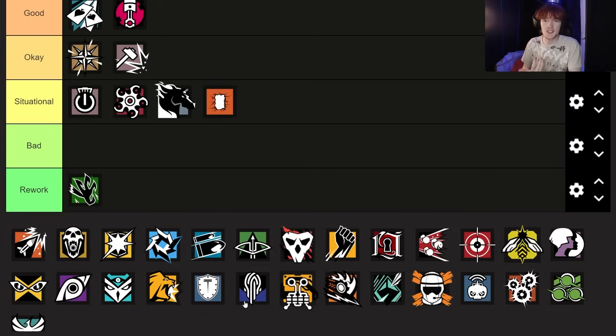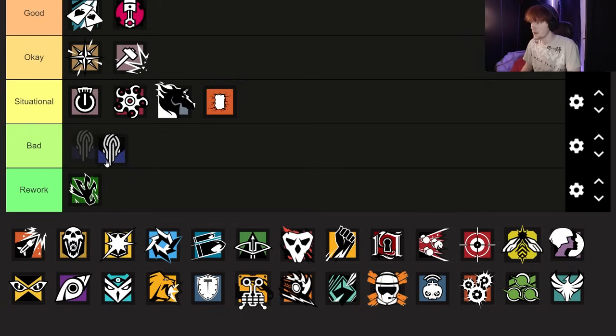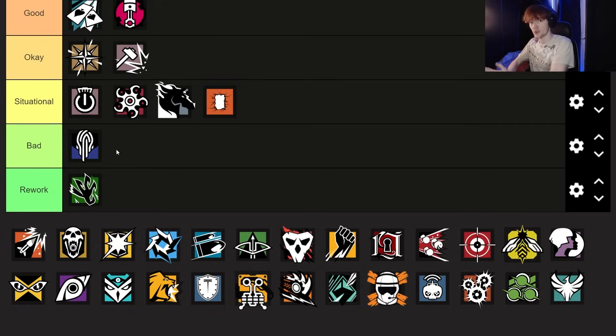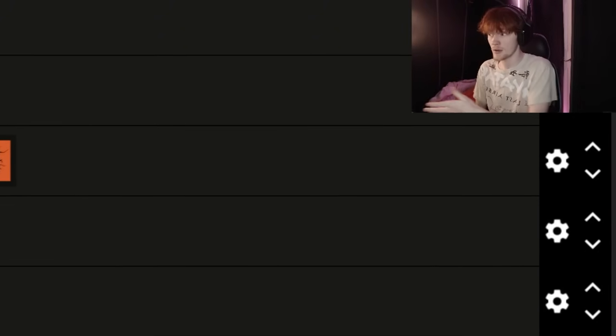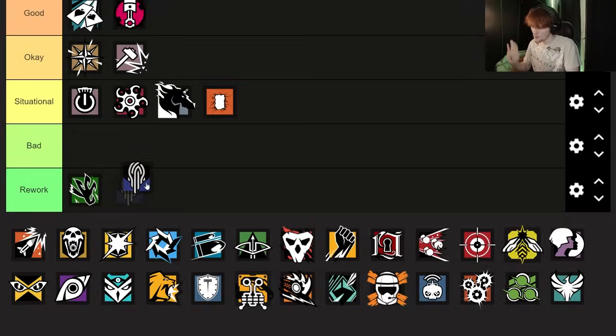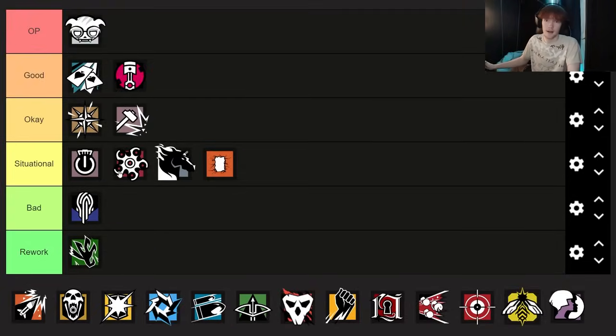Someone who you probably just shouldn't use at all is Nook. I think Nook is bad, but I don't think she needs a rework — if they buffed Nook, she could be good, as we saw in Pro League about a year ago when she was the most banned attacker the entire season. That was back when she had the 1.5 scope, frag grenades, and her silent step. The concept of Nook is actually pretty good. They just nerfed her too much. If they gave her silent step back and maybe took away her frag grenades, I think Nook would be balanced and playable. The reason nobody plays her is because they took the silent step away, which is what made her viable in the first place.